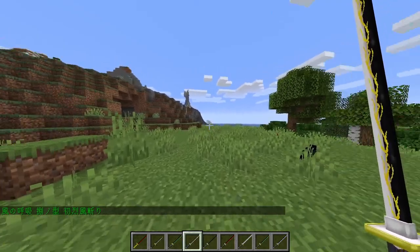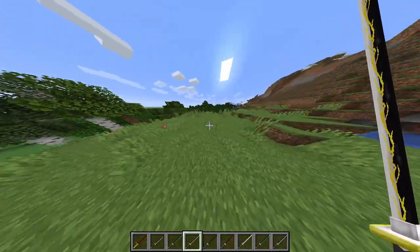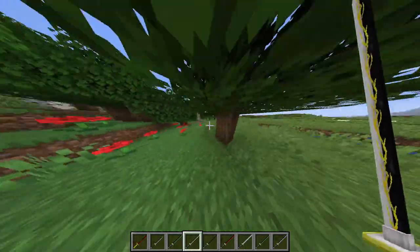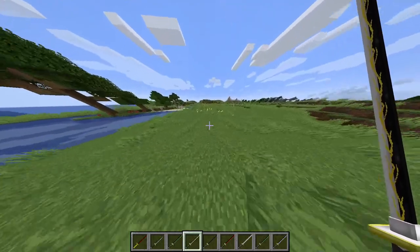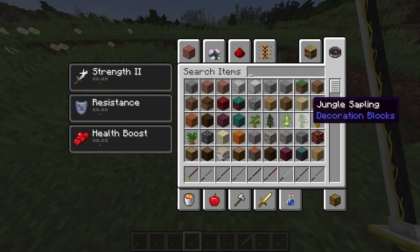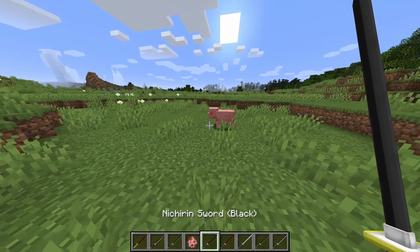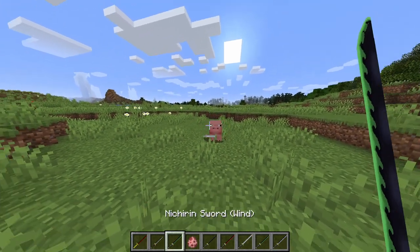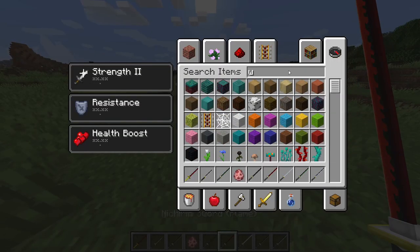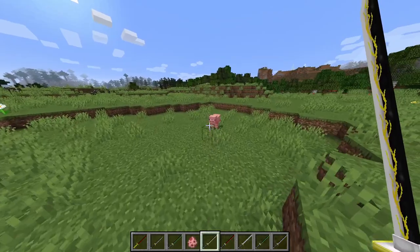Next we got thunder breathing. First we have thunder clap and flash. I actually want to test that out on a mob, but I spawned in a very bad place and can't find any mobs. I'm just going to have to spawn somebody in — let's just get a pig spawn egg. I literally forgot which breathing we were showcasing — oh wait, it was thunder. Let's put that back in, thunder breathing, thunder clap and flash.